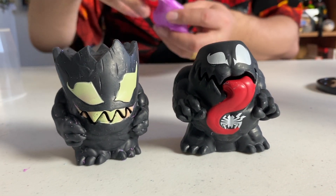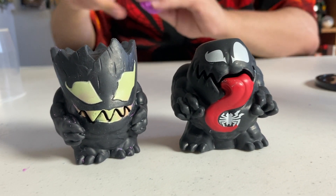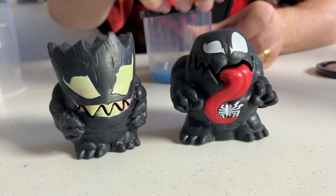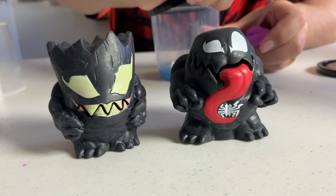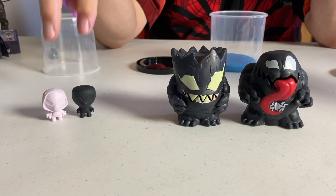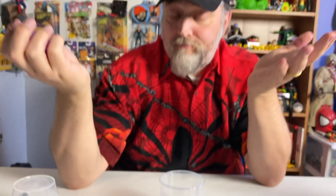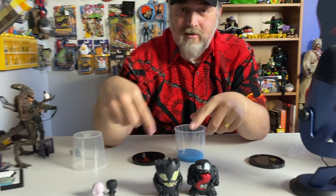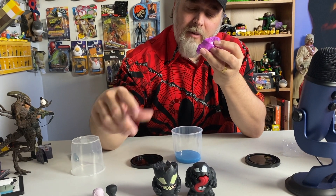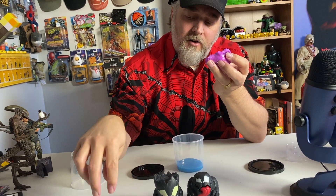That is another Venom guy. Clearly you get different colors of slime depending on which character you get. I don't want to get the same characters again because I already have them, but I'm curious — if anybody out there got Venom or Venom Groot and happened to get these exact same characters out of them, or if it is completely random, comment down below. I would assume it has to be random, because there are not as many giant characters as there are small ones.